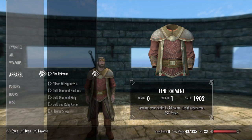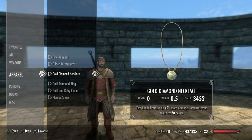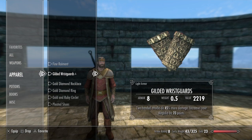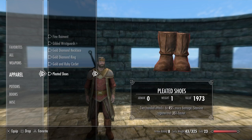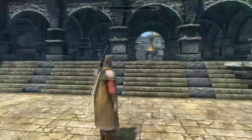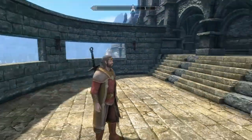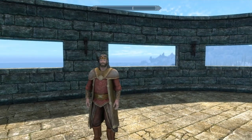For armor, obviously this guy wears clothes, so not the best armor in the game — actually tied for the worst. This build is more about just making a cool looking outfit. I think this is a really cool looking outfit — these pieces pair together and definitely give it a super kingly look.